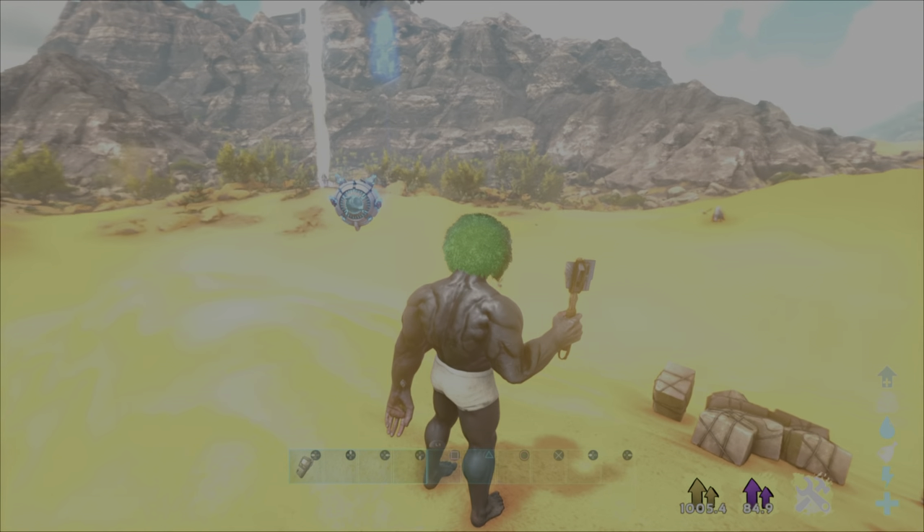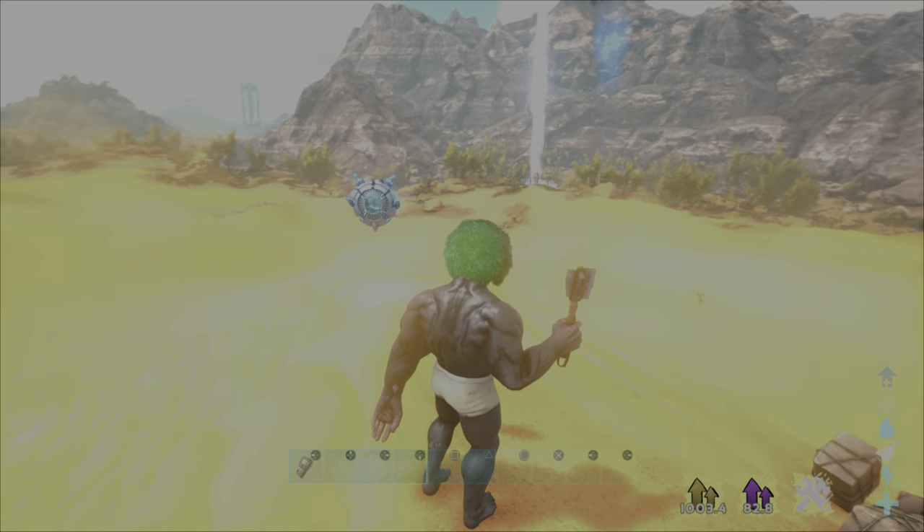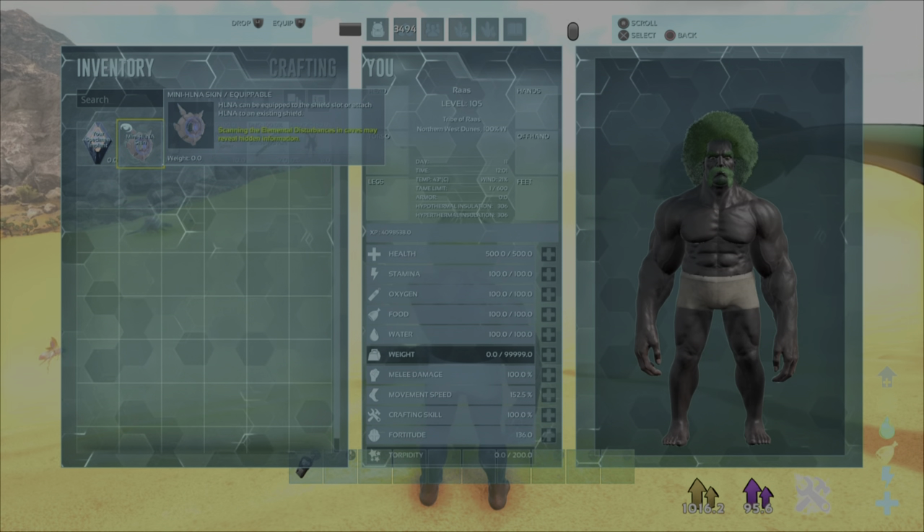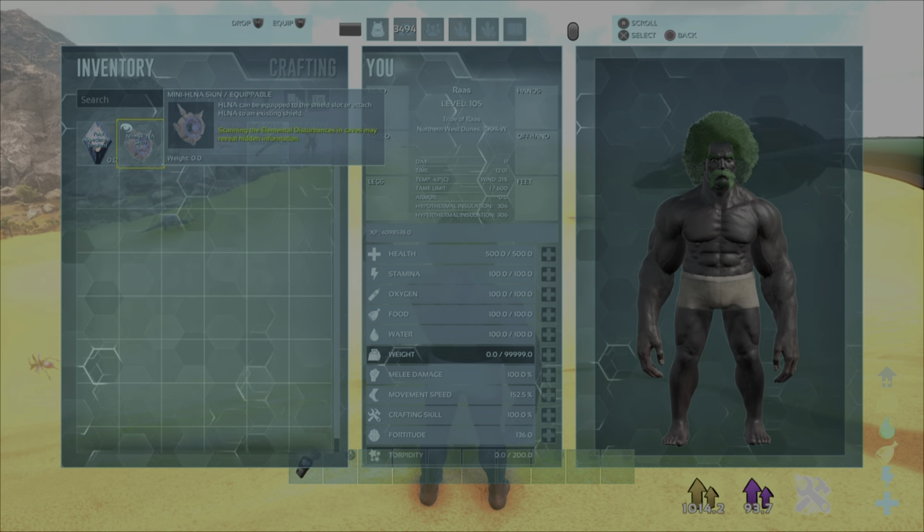Moving on to the exosuit pants, you'll need to ensure you have Helena equipped. To do so you'll have needed to pre-order the Genesis Season Pass, and then simply equip it into your offhand slot.